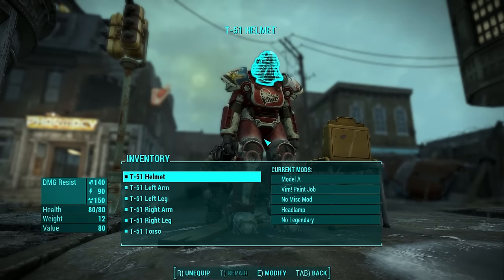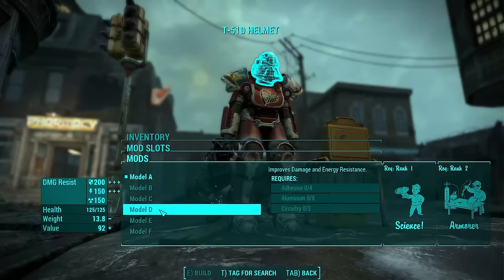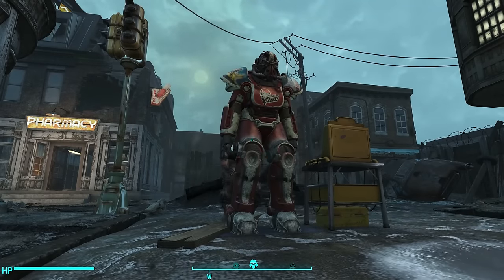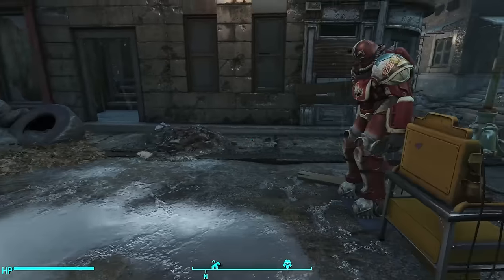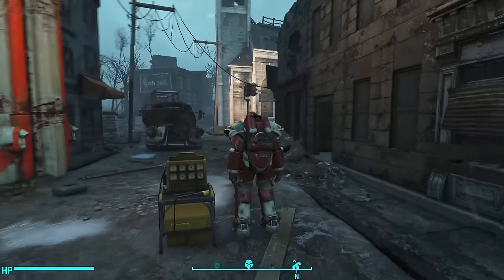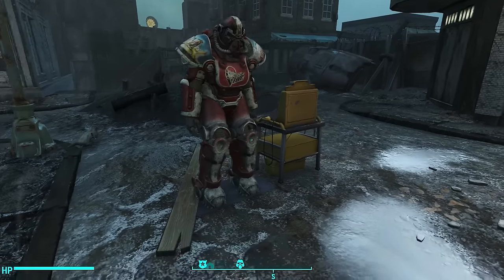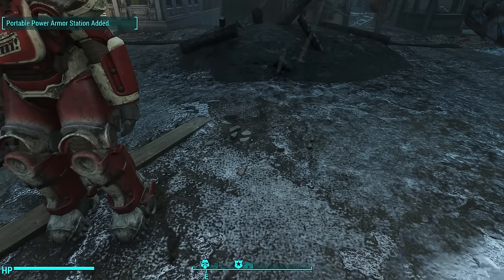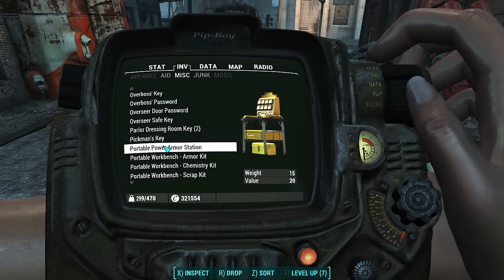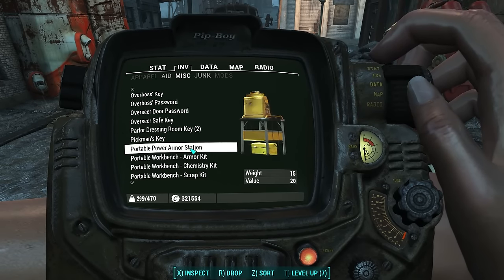And boom, check it out — it looks so great. You can now upgrade your suit of power armor directly from here. It looks like I don't have the components on me, but that's just a quick demo of how the power armor station works. It's so cool, because there have been so many situations, especially on my Brotherhood of Steel character, where I've busted up my legs or arms and haven't been able to find a power armor station to repair it. When you're done, just come over to it and press spacebar to pick it up and it goes back in your inventory. Remember that it is 15 pounds — it's not light by any means, but it looks really cool.